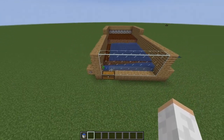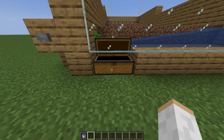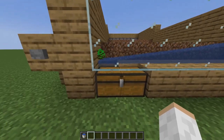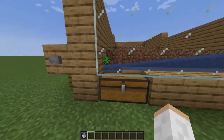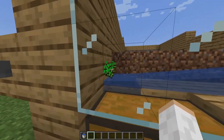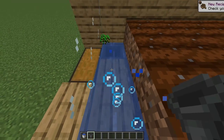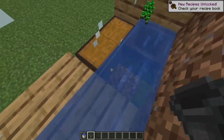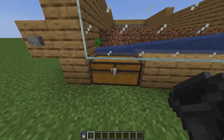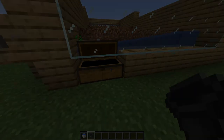The water will turn off and going down to the chest we can see we're starting to collect all the wheat and seeds. It'll take a little bit of time for all those seeds to be collected. If you want to speed up the process and don't mind a slightly more costly build, you can delete one block, crouch, place another hopper, and it'll grab items coming down a bit faster. Don't worry — all your seeds and everything will make their way into your large chest.